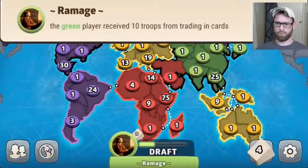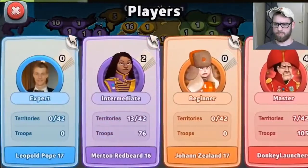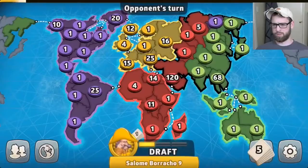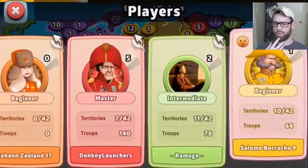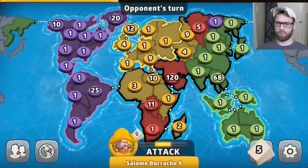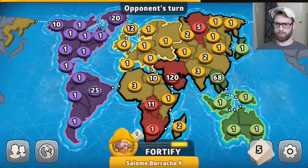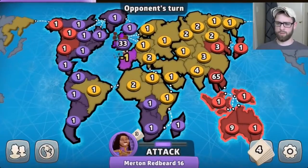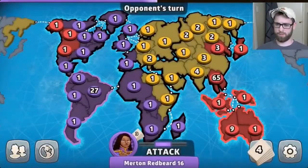Purple and yellow just keep going at it. Green tries to re-establish himself in Australia. At this point I have more troops than anyone else. Skipping ahead, this is where yellow became a bot — he either disconnected or got tired of it and became a bot and attacked my continent. But I didn't have so many troops guarding it that I lost that many, because I had my big army clumped. I didn't lose many when he attacked my borders because I didn't put that many troops on my borders.